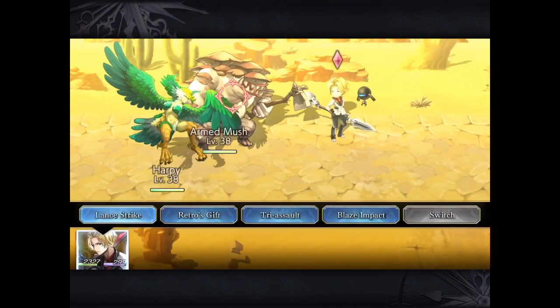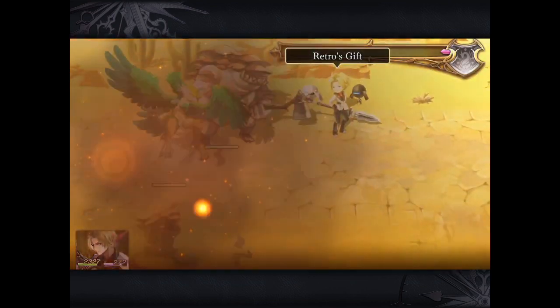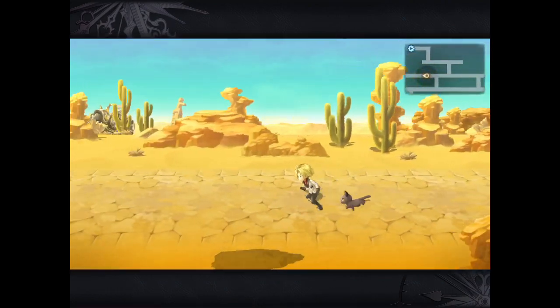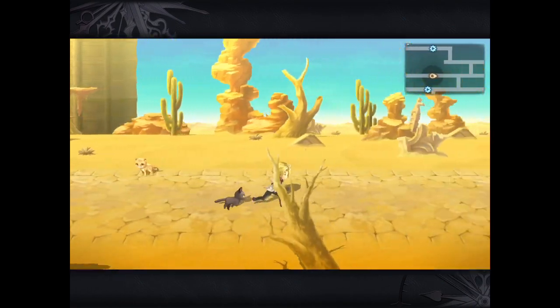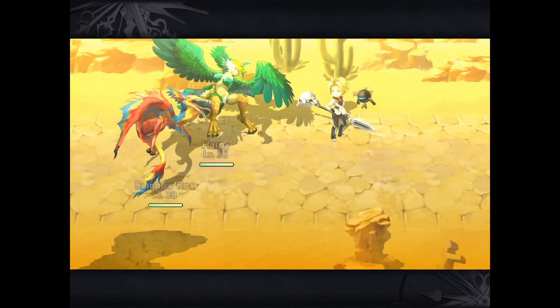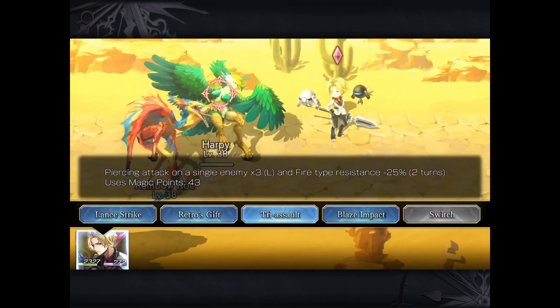I'm just going to show you some of his abilities. These enemies are weak to fire, so I'll use Retro's Gift — it does quite a bit of damage even as a medium AoE. Obviously these are weak, but even in Miggler's Castle against the level 65 mobs it regularly does about 7000 each, so using him and another medium AoE will clear out most mobs.